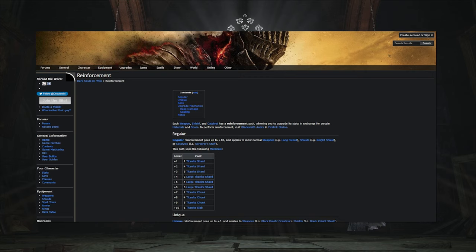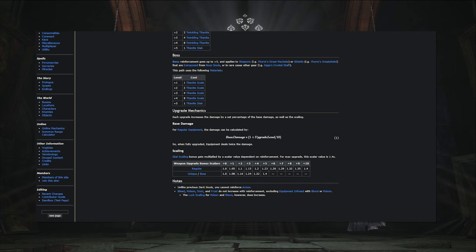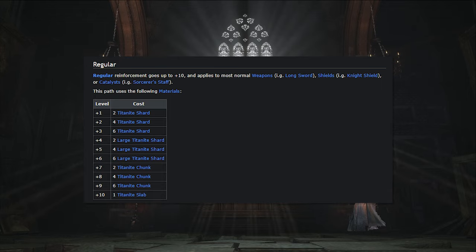The main thing I focused on was weapon level. There are three different weapon reinforcements, but I'm going to be following the standard reinforcement. I will need to collect 12 titanite shards, 12 large titanite shards, 12 titanite chunks, and a titanite slab for a maxed out weapon. Let's see how close we can get.